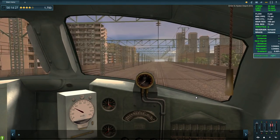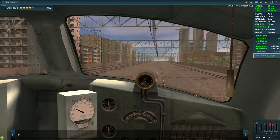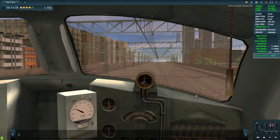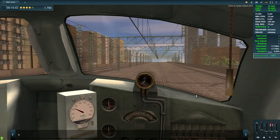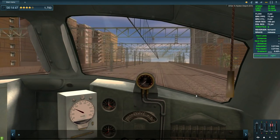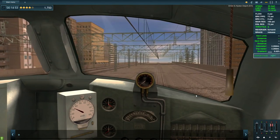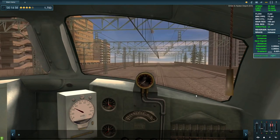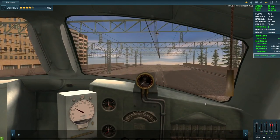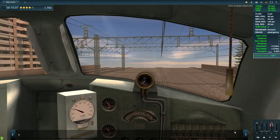I'm continuing along this way as instructed - I've just got to drive to the depot. Give it a little bit more throttle - notch 6, notch 7, notch 8, notch 9 - something to increase the speed. Why does the track look like it's disappeared? That's concerning - hit the brakes, what's happened here?